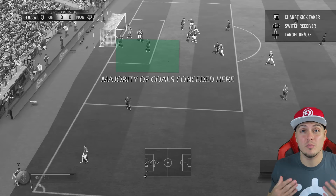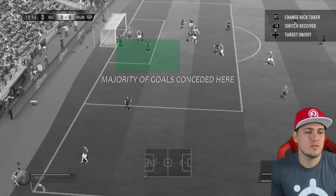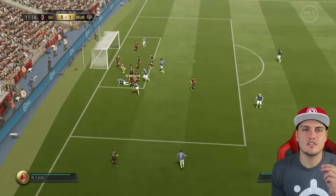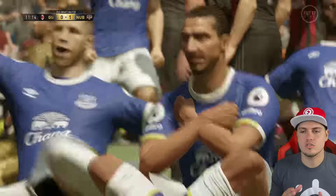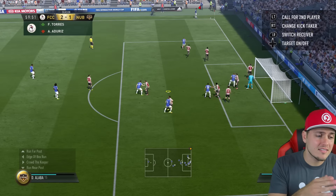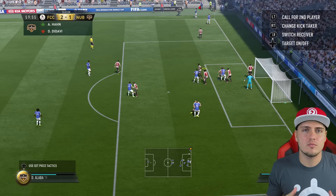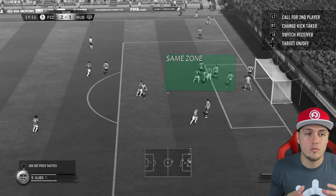Very commonly, people use the quick tactic, overload the near post, and they put it in there hoping someone like an Ibrahimovic or Fellaini gets on the end and nods it home. Goalkeepers fall down before the ball even gets there — it's just not a good look. There's no way to stop every single corner kick or some of the corner kick stuff that happens in FIFA 17, but what you can do is make sure you're not conceding the same goal over and over again. Make your opponent think outside the box and do something different.